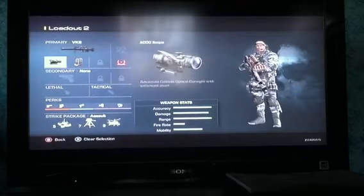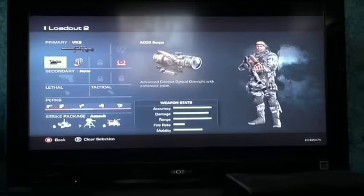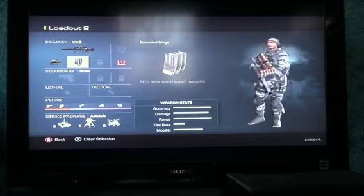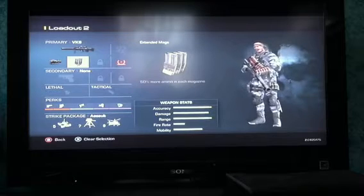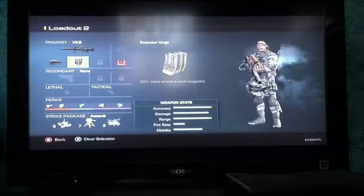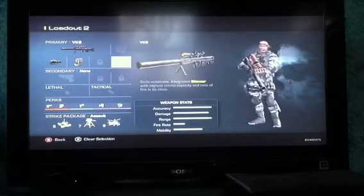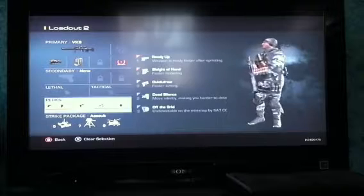The VKS sniper rifle has an integrated silencer, an ACOG scope, and extended mags. The extended mag is really good because your gun holds 15 rounds, which is impressive. And then I use the Omega sight.